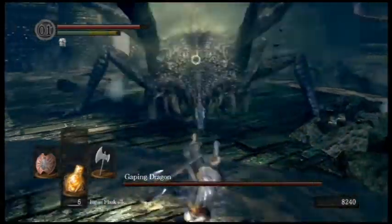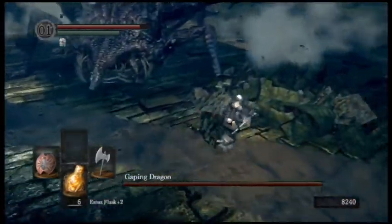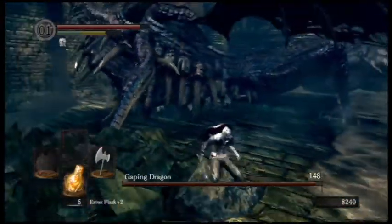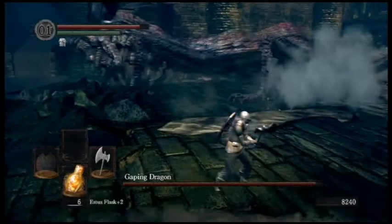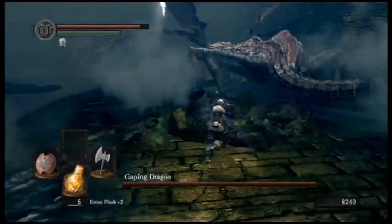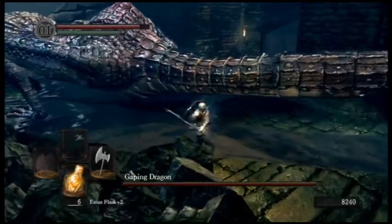The Gaping Dragon is being a real pain to me right now. So what you want to do is wait for him to do that move where he slams on the ground. I typically get one hit on his hand, and then run away because typically he goes charging forward. That's a common combo of his, so just make sure when he does that to go for his tail.